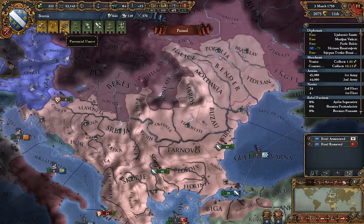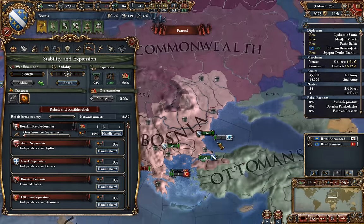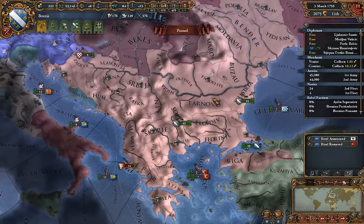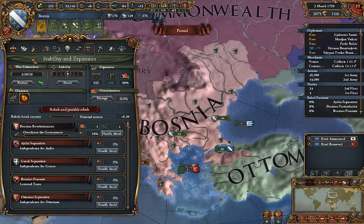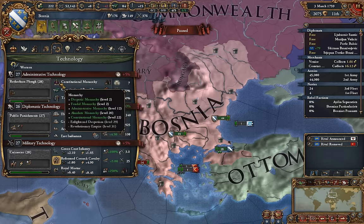When the disaster starts, you can instantly raise your stability. If you want to end it, you just have to get your stability up to 1 and have fewer rebel-controlled provinces than 1. Again, with the theme of this being a really easy thing to prevent — and to get the Revolutionary Republic government form, which is what you want out of this — I'll go ahead and show what that does.